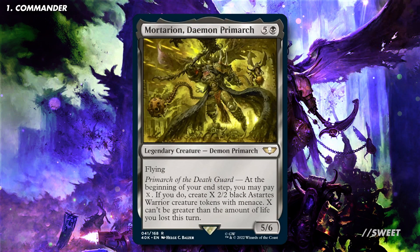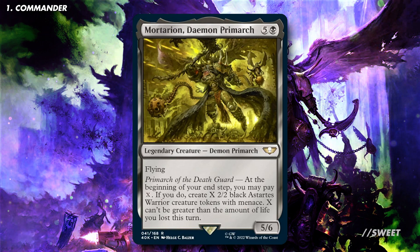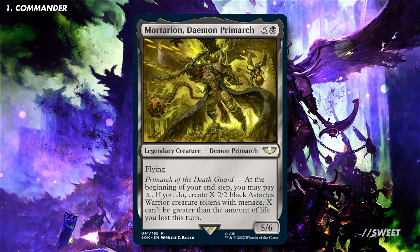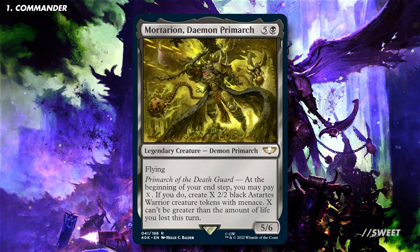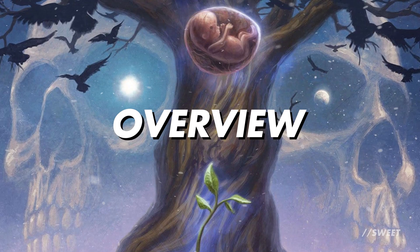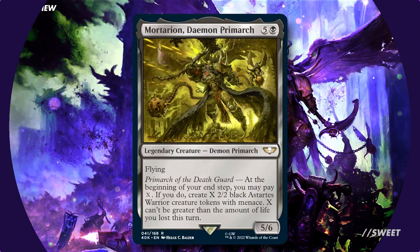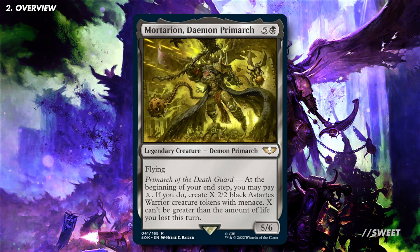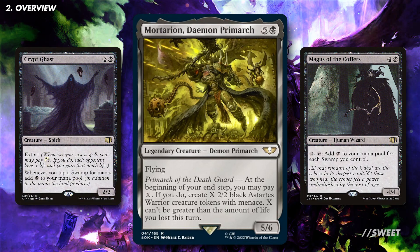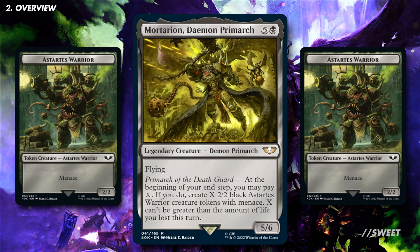In this video we're going to be looking at Mortarion, Daemon Primarch. It is 5 and a black for a 5/6 legendary creature Daemon Primarch with flying. It has Primarch of the Deathguard: at the beginning of your end step you may pay X. If you do, create X 2/2 black Astartes warrior creature tokens with menace. X can't be greater than the amount of life you've lost this turn. The Prince of Decay has found his way into Magic the Gathering thanks to the Warhammer 40k Universes Beyond, and we're going to be playing cards that let us lose as much life as possible, combined with some great mono black ramp so we can dump that mana into Mortarion and create a legion of Deathguard Astartes warriors to swing through and win the game.